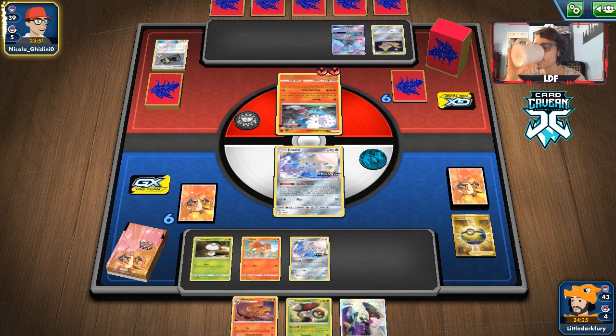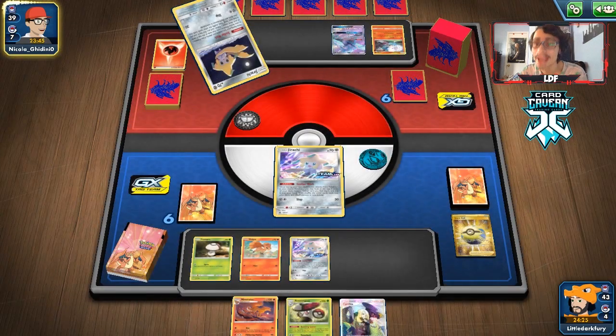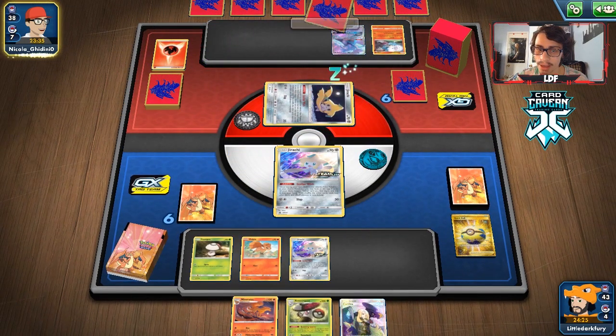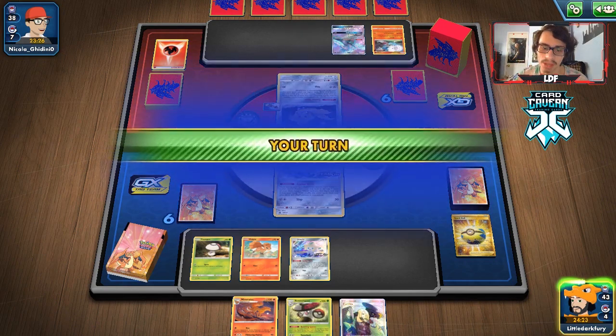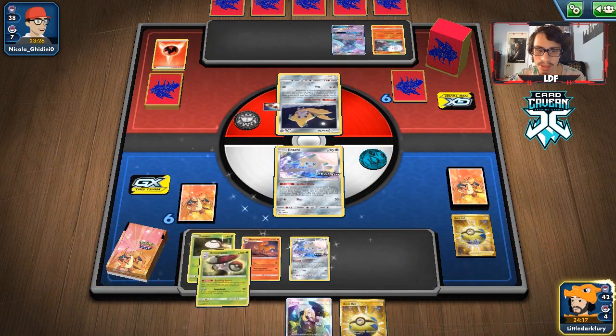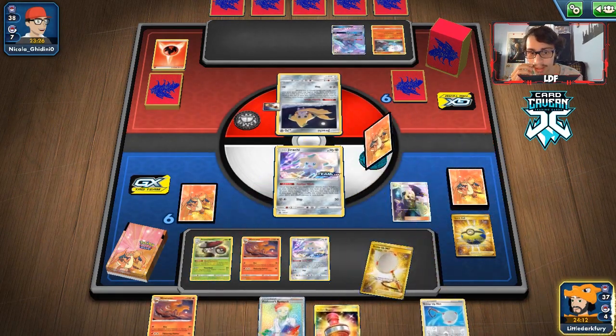If it's a Welder that's going to suck, but if not we might be able to knock out this Blacephalon next turn. They have to retreat — nice, they're losing energy. We might be able to get the first prize after all. I really want them to get that Zacian down — they want to Intrepid Sword but don't have a Quick Ball. Zacian is such an easy knockout for Hex.